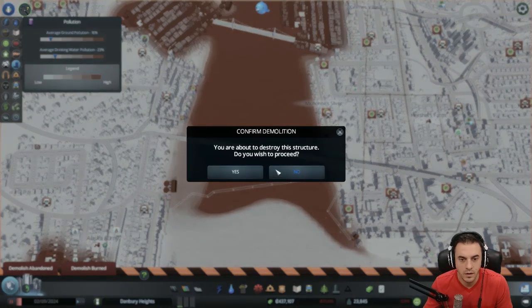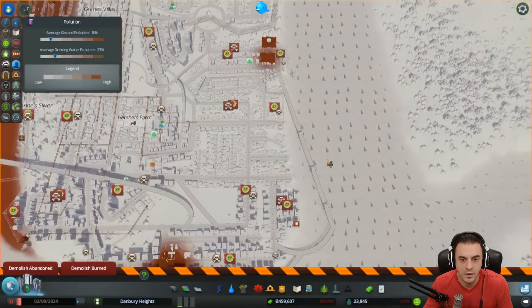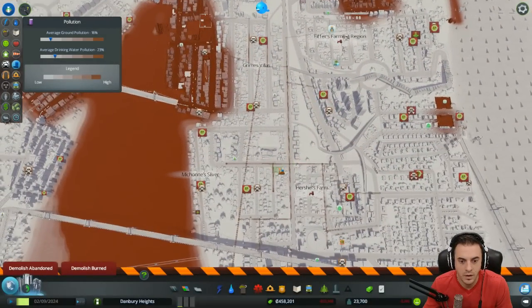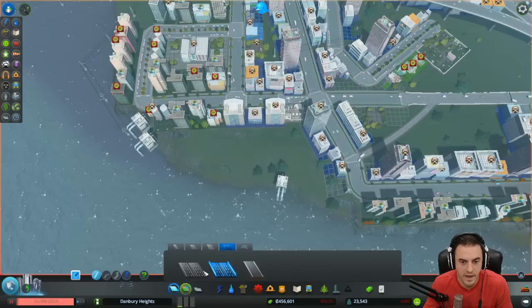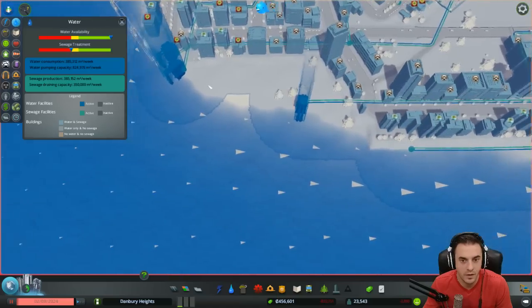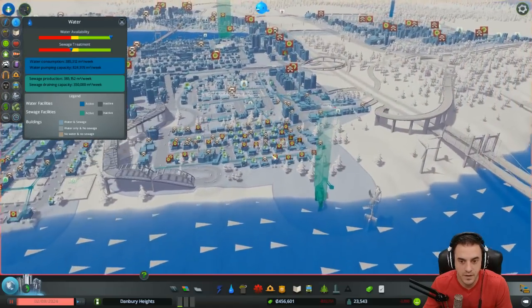Yeah, get rid of that crap. Delete all of them and let's see what happens. It's not getting any better. We have a crisis here. Let's just go back to what's worked in the past. I'm slightly concerned — this is a water pumping station. First off, which way is the water flowing? That way. So we need to have all of our treatment down here — that is what it is, boys. Water drain pump — let's get sewage here.